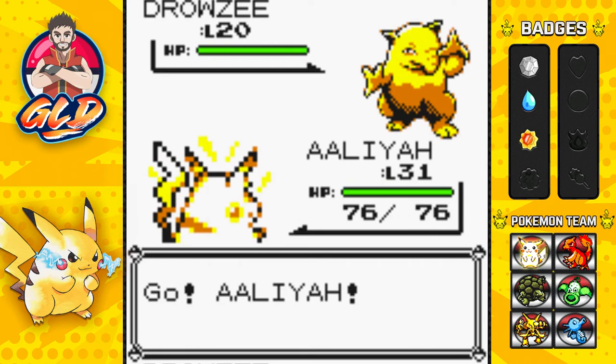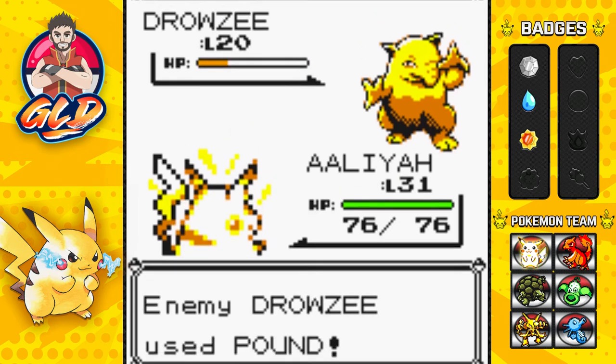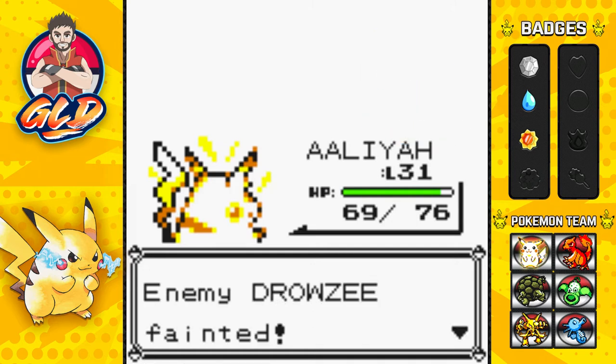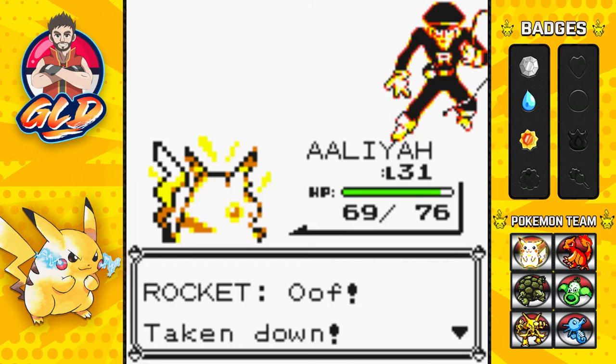Let's go with a Thunderbolt attack right here. The Pound attack right here is not working, so let's go ahead and try it again. And just like that, Draven has defeated another Rocket.